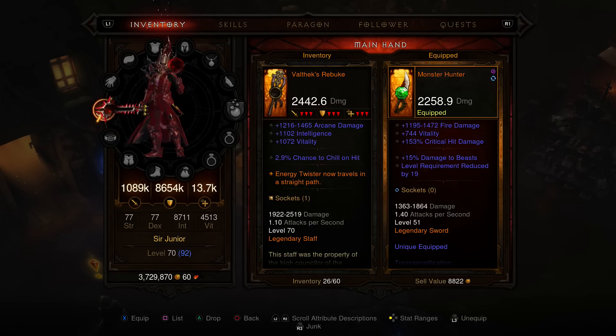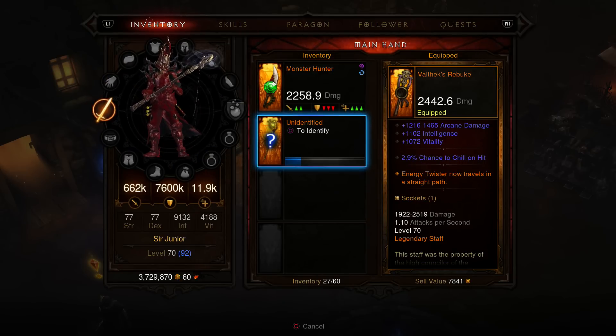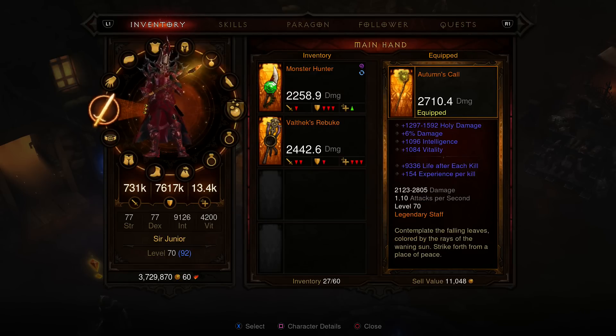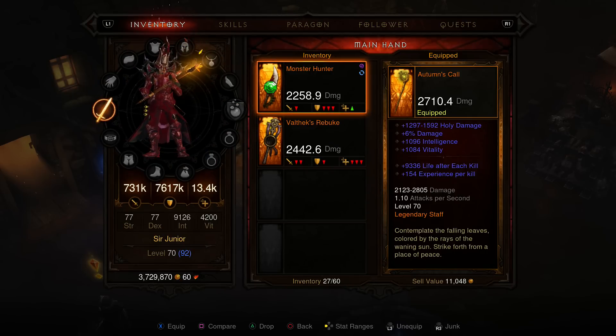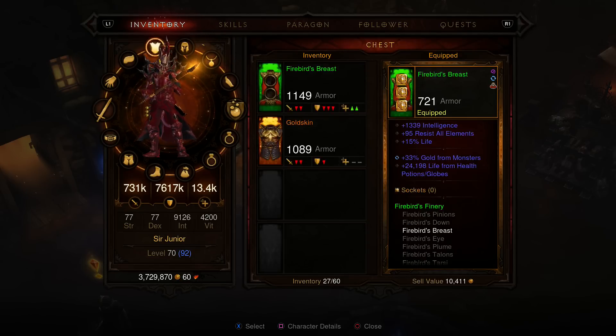What's this? Vel'tex Rebuke — energy twister now travels in a straight path. Pretty cool. I might put something on that and try to change the fire damage, but it's a two-handed so it's definitely not gonna be better for me. And this other one is also two-handed — Ahavarion, Spear of Lycander. Yeah, that's whack.